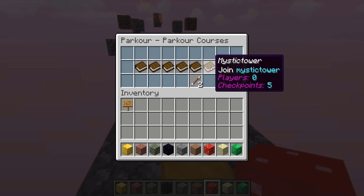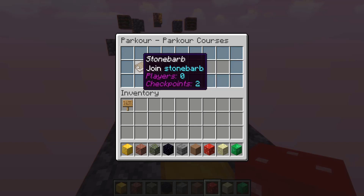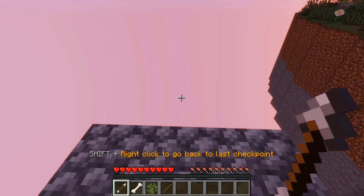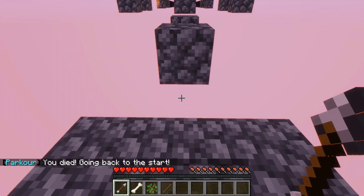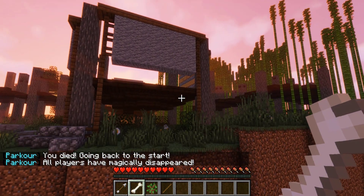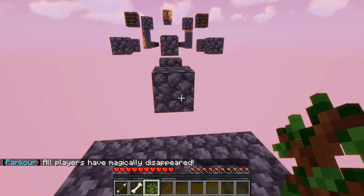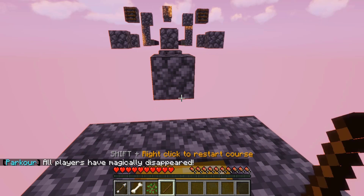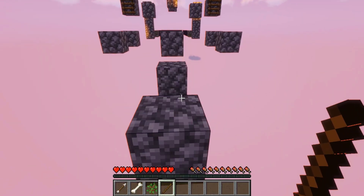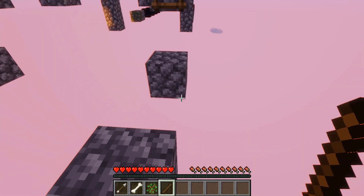We have quite a few maps set up already, and we're going to click to join stone barb. We have a few items in our hotbar right now: one allows us to go back to the last checkpoint, one toggles visibility of other players so they won't bump into us, a sapling to leave the course, and shift right-clicking the stick restarts the whole course.